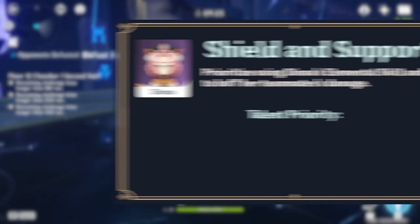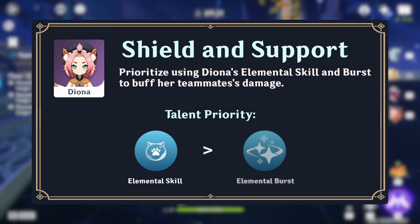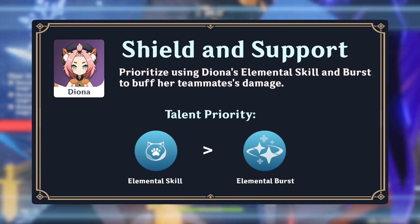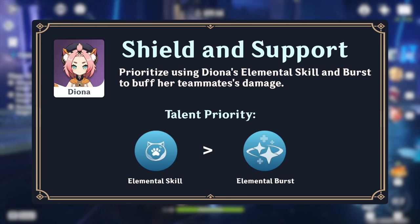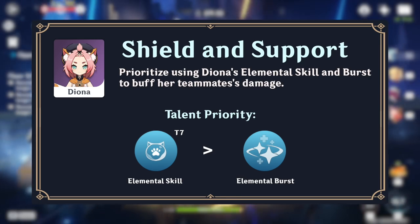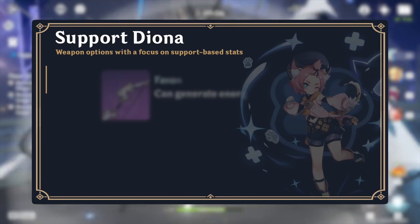Diona's talent priority is her elemental skill first and then her elemental burst. Her normal attack talent generally shouldn't be leveled and can be left at level 1. Keep in mind that her elemental skill's shield duration only improves up to talent level 7, which makes it a good stopping point.